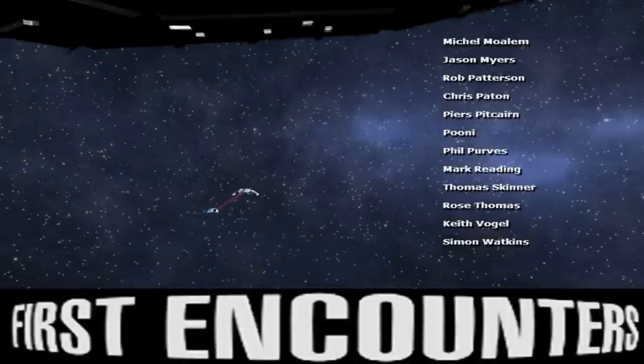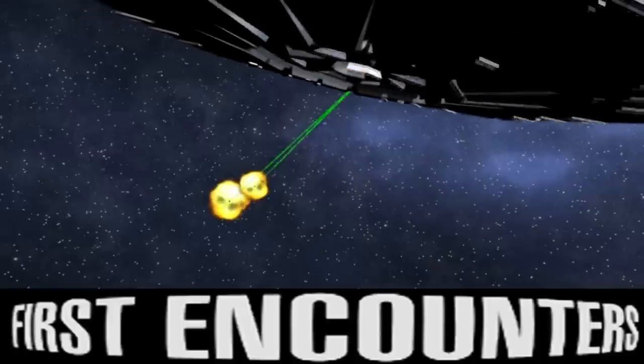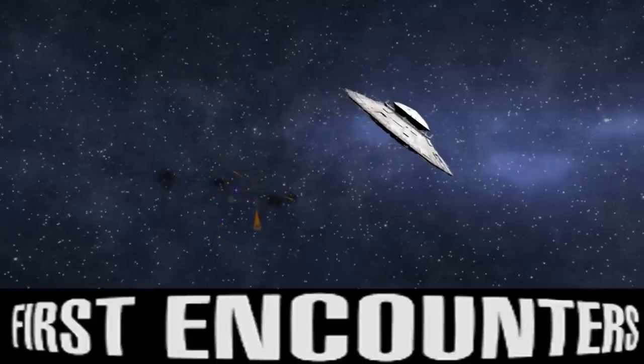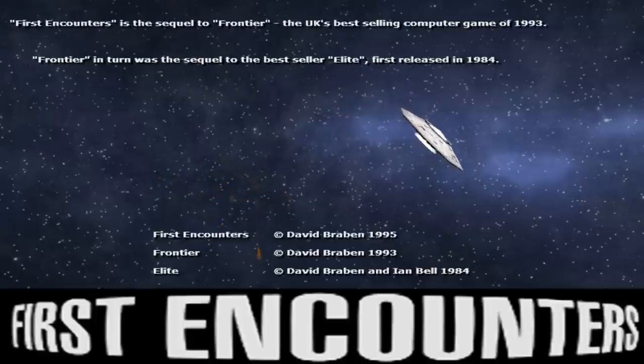But if I understand correctly, the original Frontier First Encounters engine was actually capable of rendering curved objects natively — it didn't approximate them. There are some mines coming out, and one of the police dies to it. But while these guys are shooting at each other, something bigger and badder comes along. With its big fat green lasers, that is a Thargoid mothership with its TARDIS-like oscillating thing in the middle.